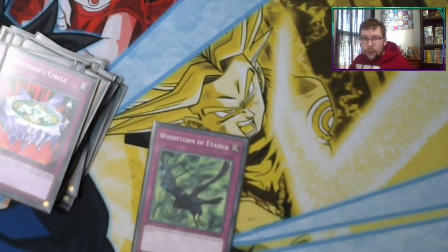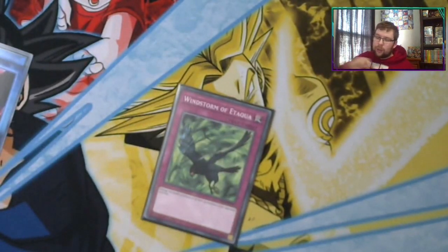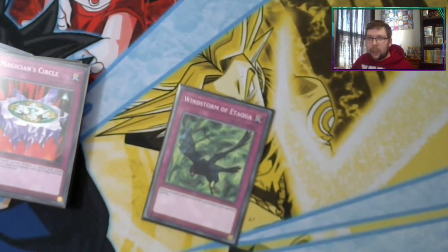We have one Windstorm of Etaqua — a pretty strong card that changes the battle position of all face-up monsters your opponent controls. This can be used offensively and defensively. Defensively, if your opponent's coming in with a strong monster, you switch their monsters to defense mode. You can also use it offensively: if they already have their Lord of D. on field, just switch it to attack mode and punch it in the face with your big beater. That's what'll cause you to win the game.